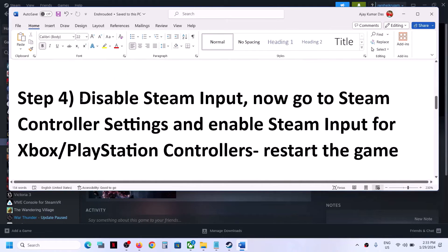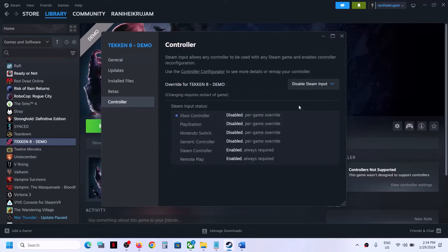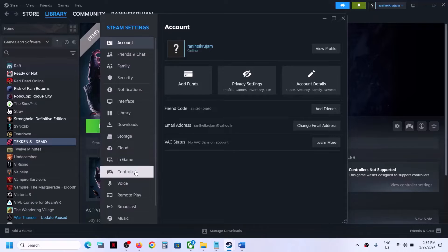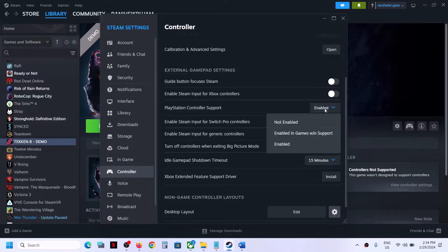The next step is to disable Steam input. Go to Steam, make a right click on the game, select Properties, then go to the Controller tab and disable Steam input. Once you disable it, go to Steam settings and then go to the Controller tab. If you have an Xbox controller, make sure you turn on 'Enable Steam Input for Xbox Controller'. If you have a PlayStation controller, you can enable PlayStation controller support and then check.